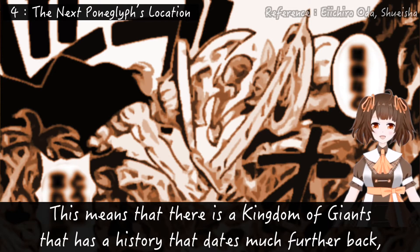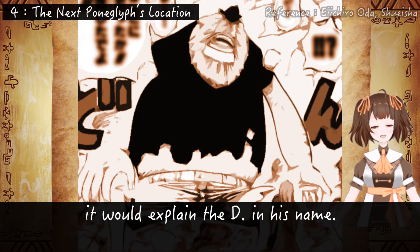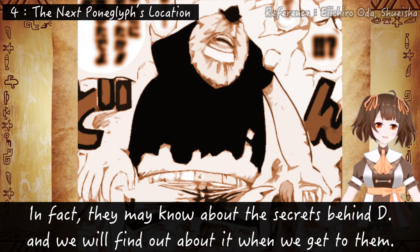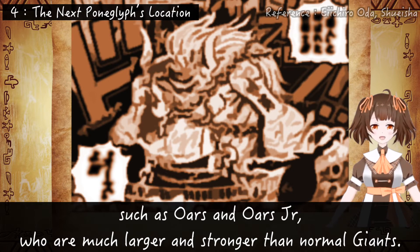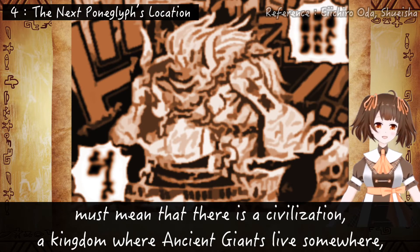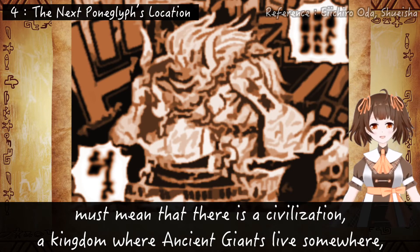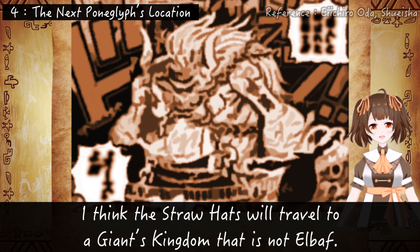This means that there is a kingdom of Giants that has a history dating much further back, possibly to before the Void Century, and if Saul came from this ancient kingdom instead of Elbaf, it would explain the D in his name. In fact, they may know about the secrets behind the Will of D, and we will find out about it when we get to them. Another important point is the existence of the ancient Giants such as Oars and Oars Jr., who are much larger and stronger than normal Giants. The fact that Oars Jr. was alive two years ago at the Paramount War must mean that there's a civilization — a kingdom — where ancient Giants live somewhere, and this might all be part of the same kingdom Saul came from. Therefore, to reach the final Road Poneglyph, I think the Straw Hats will travel to a Giants' kingdom that is not Elbaf.